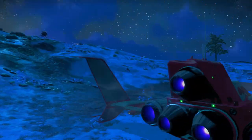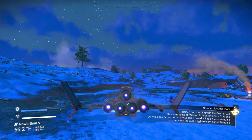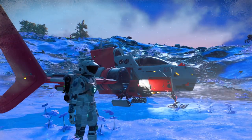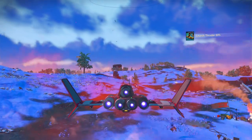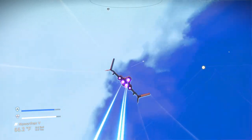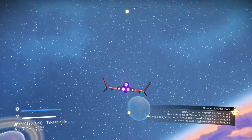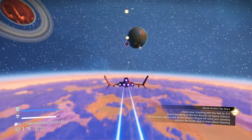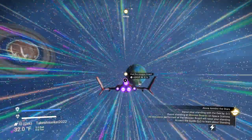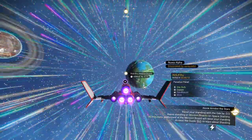We're going to go back to our Radiant Pillar. We've got to raise our standing with the GEC, so we're going to continue with the mission for now. Alright, we're out of here. We're up and on our way. We need to go to the space station first. There's our lovely planet in the background where our new base is — what an incredible planet we found.